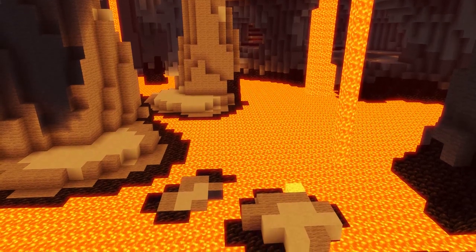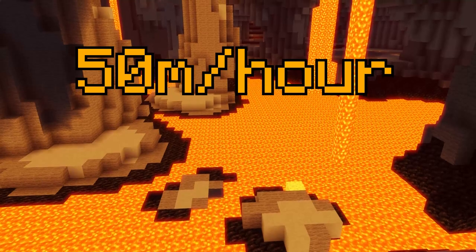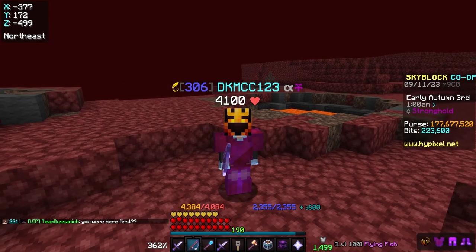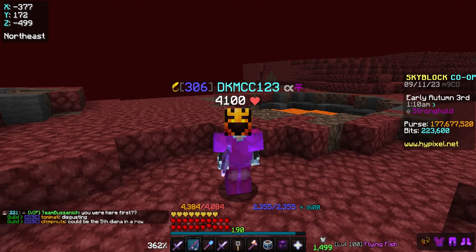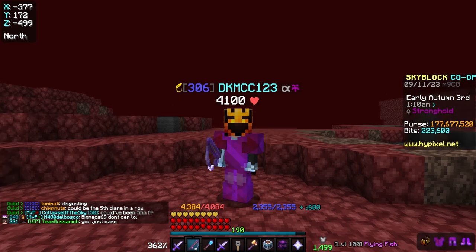With all that said, with good gear you should expect to be making nearly 50 million coins an hour fishing alone, and upwards of 60 million coins an hour fishing with a good party. I have a few more things to say before finishing: there is no better bait than fish bait, because whale bait does not increase the spawn rate of Jabbas enough for the price to be worth it.